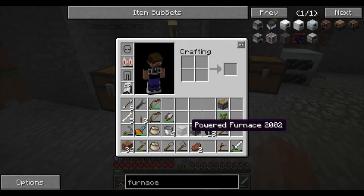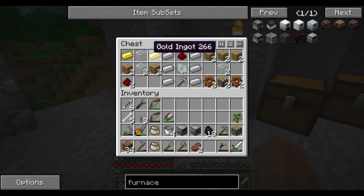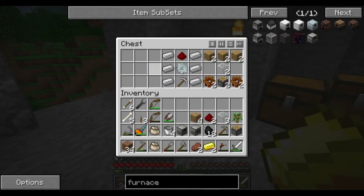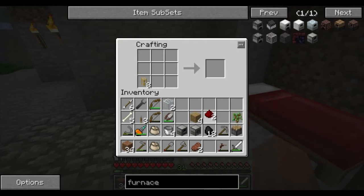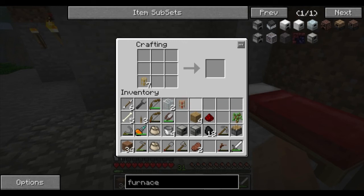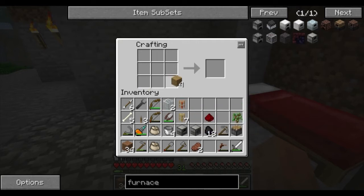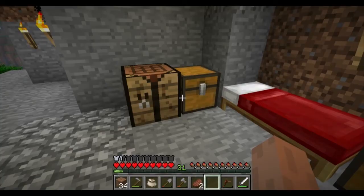Now we have the two machines: the pulverizer and the powered furnace. Now we need to make some stuff to actually power them. Let's make some pipe. You can power these pipes with the BuildCraft engines, which I already have a couple set up. So there's a golden transfer pipe, but we want it to be powered so we can send the current through it. This will allow us to send MJ, or Minecraft Joules, through.